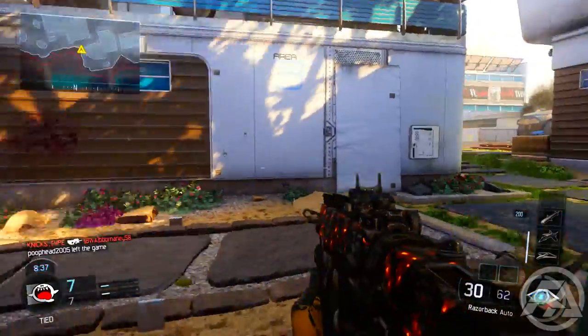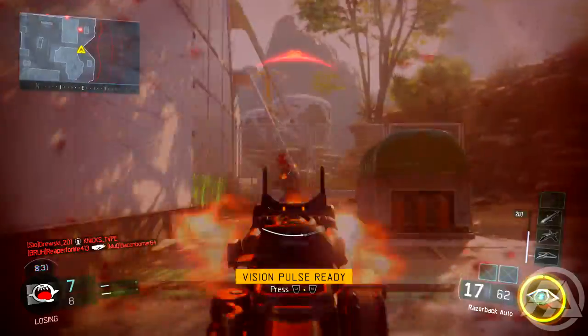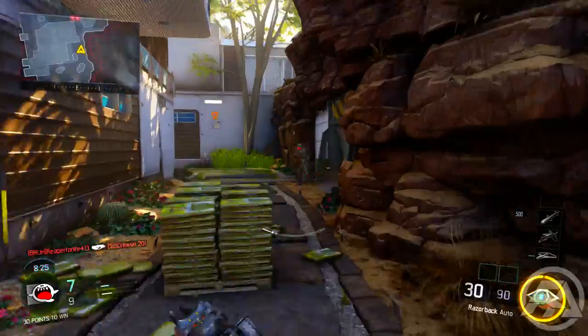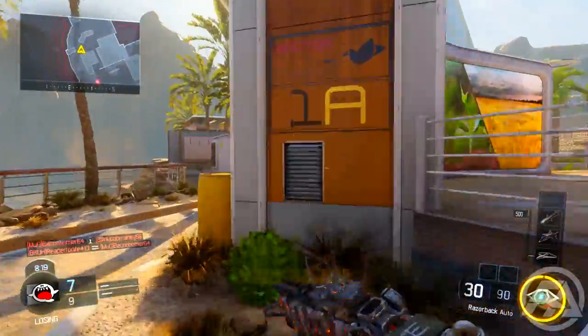I remember when I was trying to go for headshots at first, trying to get diamond camo for the SMGs. I was like, what am I doing wrong? And I found out that I wasn't really trying to aim for the head. So if you consistently aim for the head, you'll actually notice a difference in headshots and you'll see that you're getting more of them. Do not worry about score, because that will distract you from getting headshots. Consistently aim at the head — that's a very big tip.